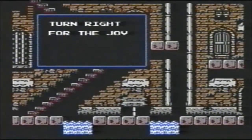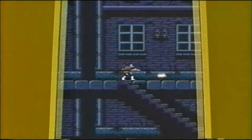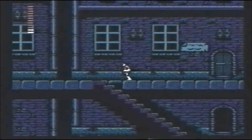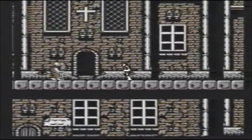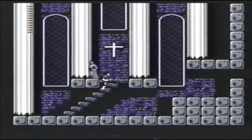In every village, there's a signpost. Stop and read it. Go to the top of these stairs, and you'll have plenty of ghouls to kill for hearts. Going into the church restores your energy.